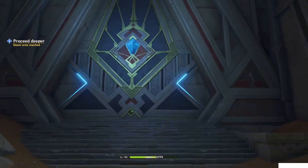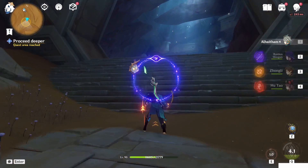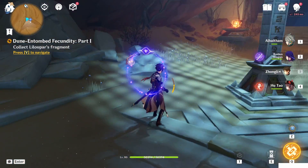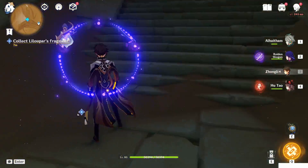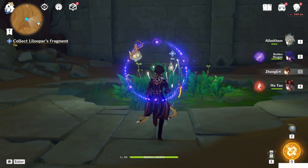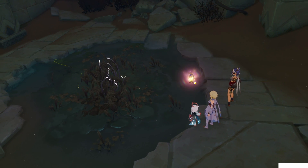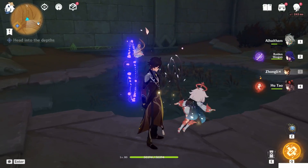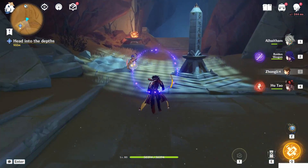Once you kill them you can use this device and proceed deeper. Go here first because you need to collect the Scarlet Sand Slate — the Parse Fragment. It will basically power up your gadget, increasing its function in the desert. Now lift up and keep progressing through the room.